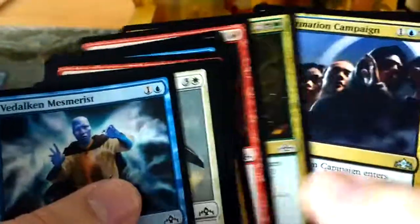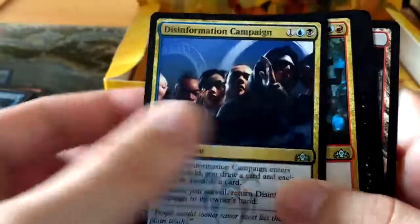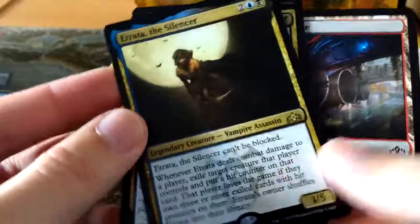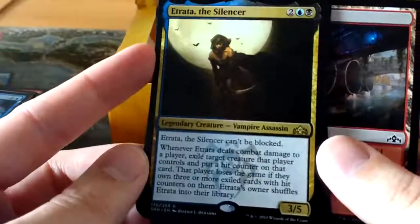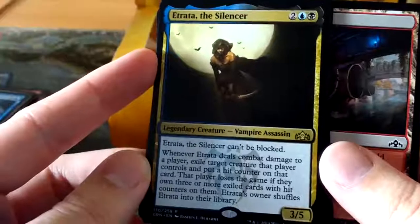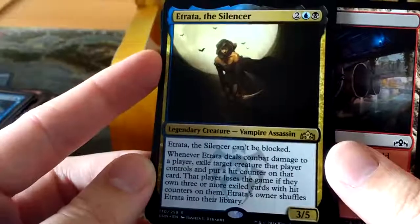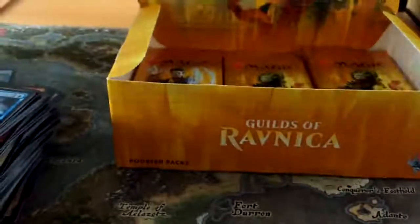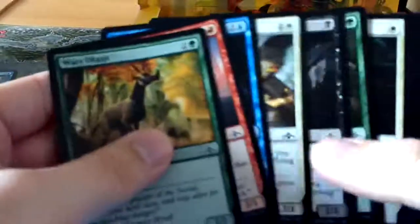The other thing we haven't seen - we've only seen the foil rare, we have not seen a lot of other foils yet, but we're about halfway through the box. Etrata the Silencer - two blue black, vampire assassin for a 3-5. She can't be blocked. If she deals combat damage to a player, exile target creature that player controls and put a hit counter on that card. That player loses the game if they own three or more exiled cards with hit counters on them. And Etrata's owner shuffles her back into the deck. It's a very interesting card especially for Commander, because with the redirection of her going to the graveyard, you can redirect her into the command zone - so you can get a faster clock on opponents.